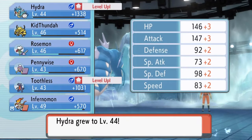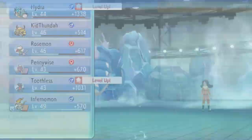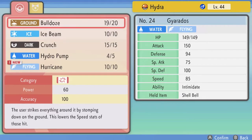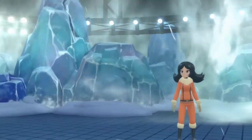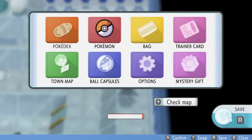Bulldoze defeats him — Steelix has fainted! Toothless grows another level. It's learning Hurricane — 'the user attacks by wrapping its opponent in a fierce wind that flies up into the sky; this may also confuse the target.' This is very risky — it's a flying-type move and it looks like a special attack, so it's not worth it. We'll keep the same moves.